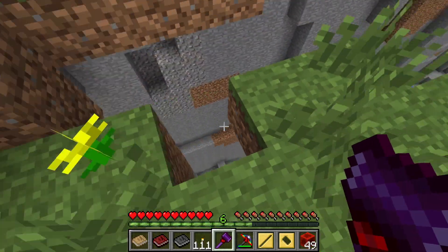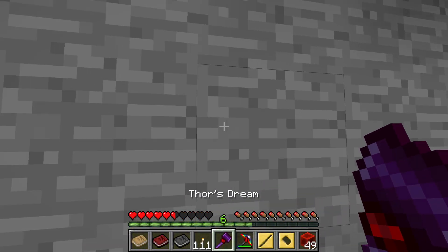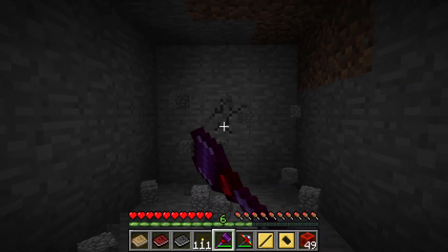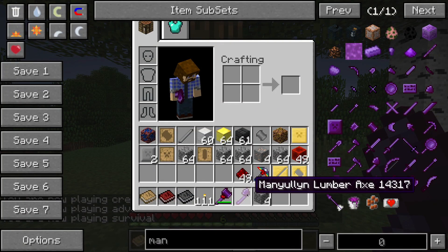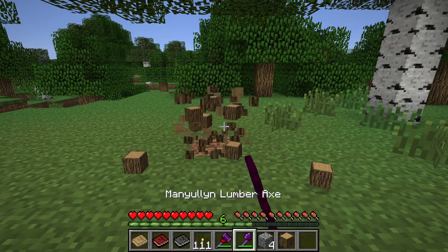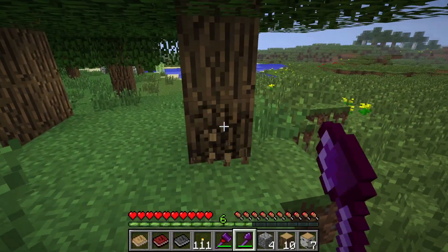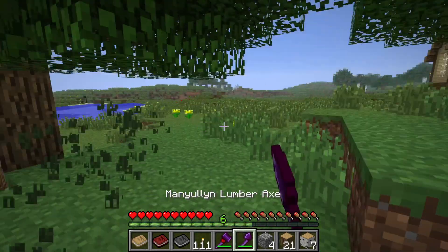Let's grab some torches since we're going underground and give this thing a test. Look at me — I am amazing. I'm mining faster than I'm moving. Look at this, this is awesome. So it kind of works like you have a tree capitalizer installed — it brings down a whole tree in one quick sweep. That'll be useful for your excavating needs.